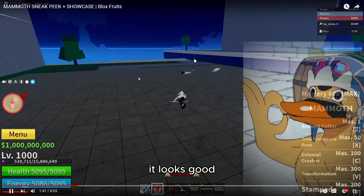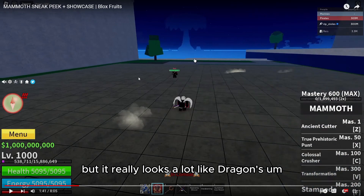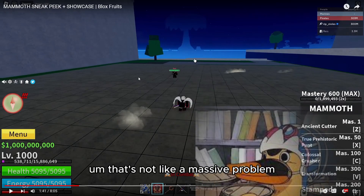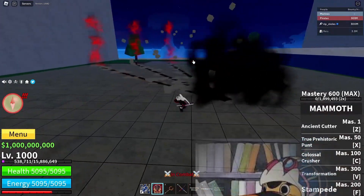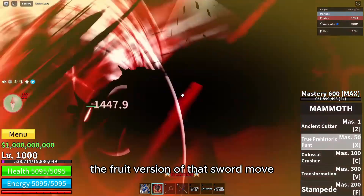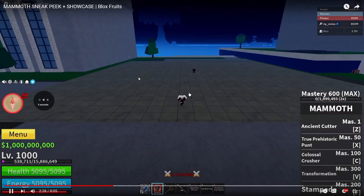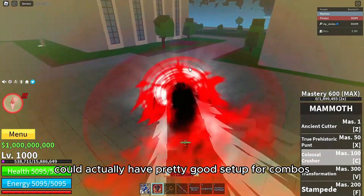It looks good but it really looks a lot like Dragon's X move and transformation — Dragon Claw, I think that's what it was. That's not like a massive problem but it just looks a little too similar in my opinion. It's basically just the fruit version of that sword move. Colossal Crusher — it looks like that could actually have pretty good setup for combos.